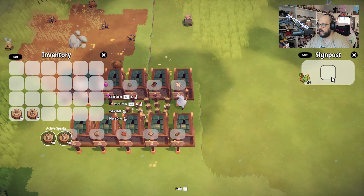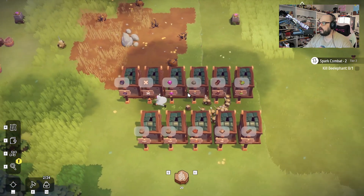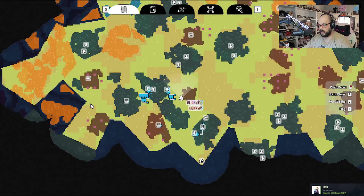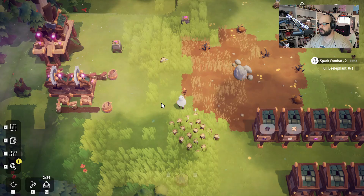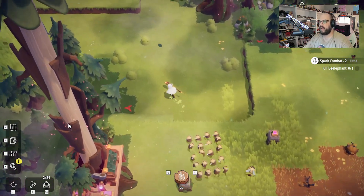And bam, look at that. All right, we got all that stuff done. So now I think we have enough of these little dudes. What we need to do is find a birch foresty area, which there's one right up around the corner. Let's go take on a bee elephant. These guys are pretty tough. Maybe we can do a rush in thing and see how that works. We've got 20 of these guys on us as well. And oh, here's one right here.